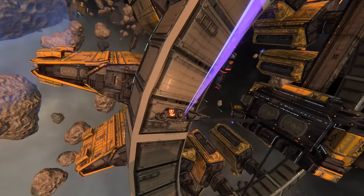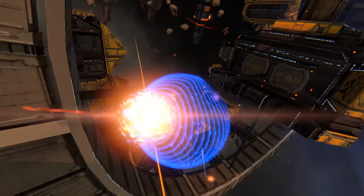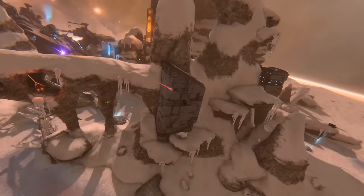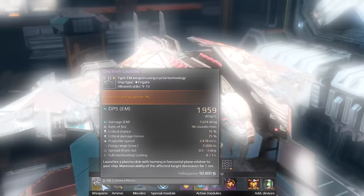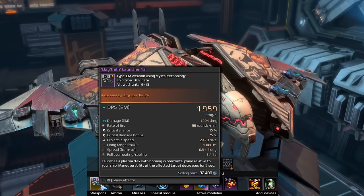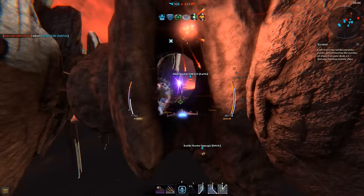Another nice addition of this patch: buffs for all Federation craft. When you fly at 90% of your maximum speed, all Federation ships get a higher chance to deal critical damage. If you're loyal to the Empire or Jericho, don't worry — soon, other sides of the conflict will get their own bonuses as well. Game developers have also improved the Dagnift launcher; now its projectiles fly even faster.